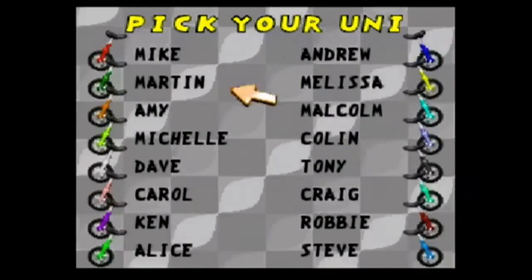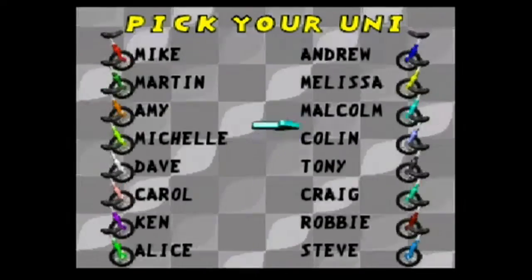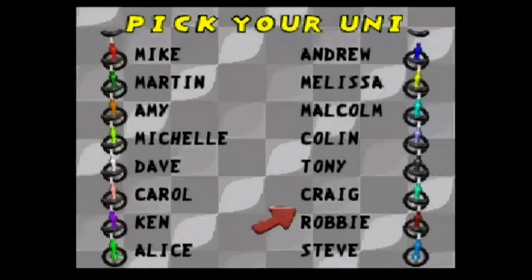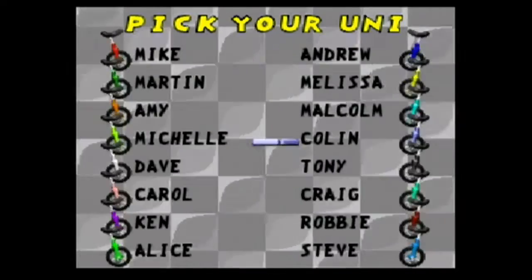All these unicycles have different names. You've got Alice, Ken, Carol, Craig, Tony, Colin, Malcolm, Amy, Martin, Mike. They are literally just different colors. Do you know there's no J? I kind of feel like a big ripoff, but there's no J.